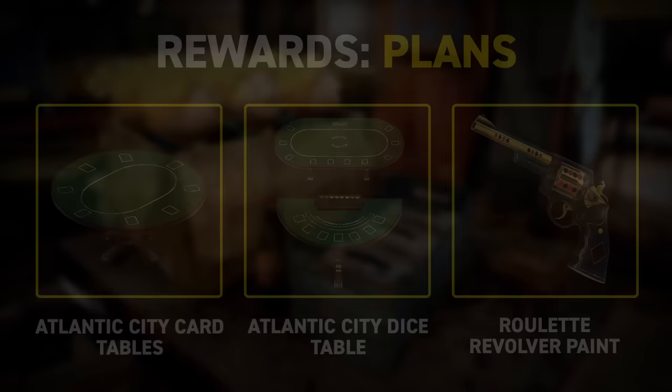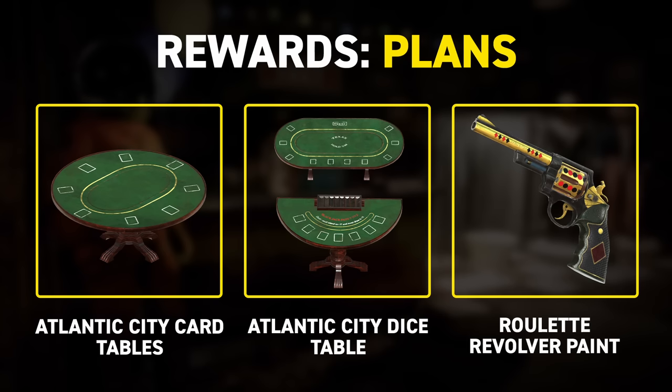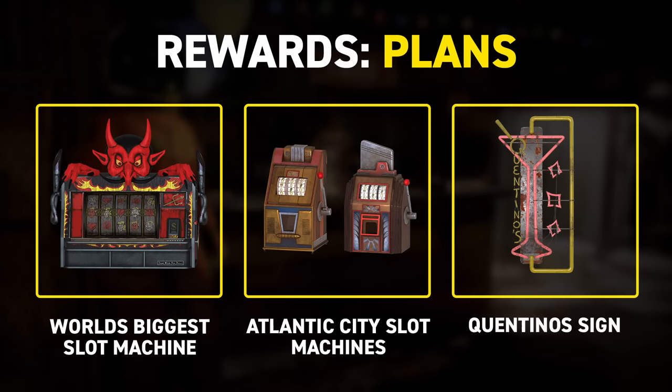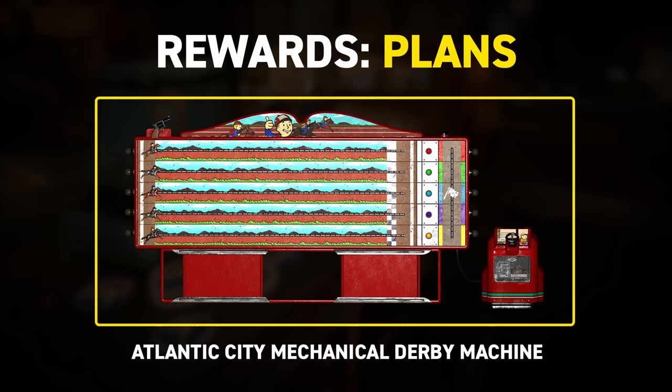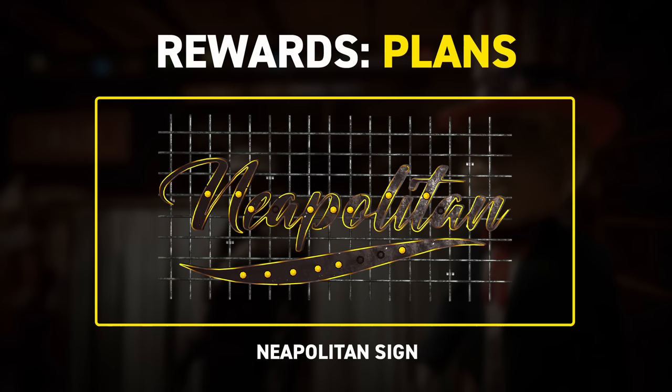First, let's run through Tax Evasion. Reward plans include a pair of card tables for blackjack and poker, a dice table, and a new weapon skin, the Roulette Revolver. Needing five strength to use, you can also have your very own world's biggest slot machine, as well as some smaller slot machines for your camp. A sign for Quentino's, Atlantic City Mechanical Derby Machine, your very own roulette table, a series of lesser devil plushies, and another sign, this time for the Neapolitan.